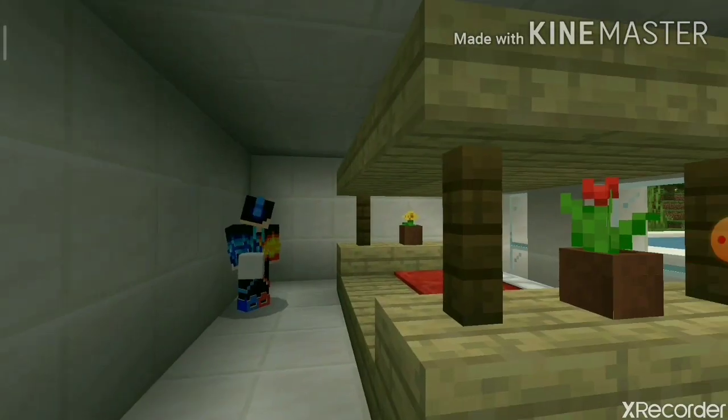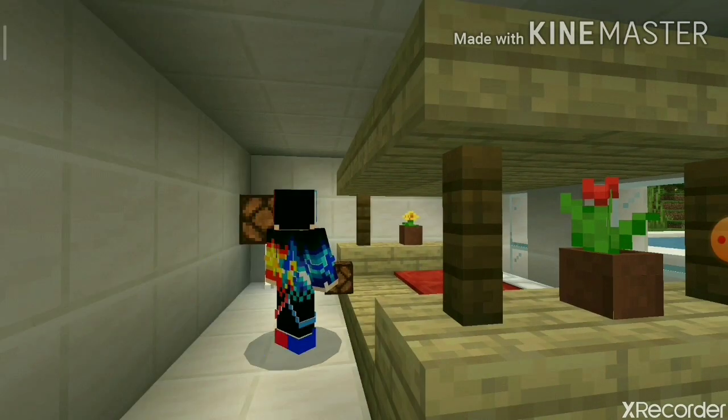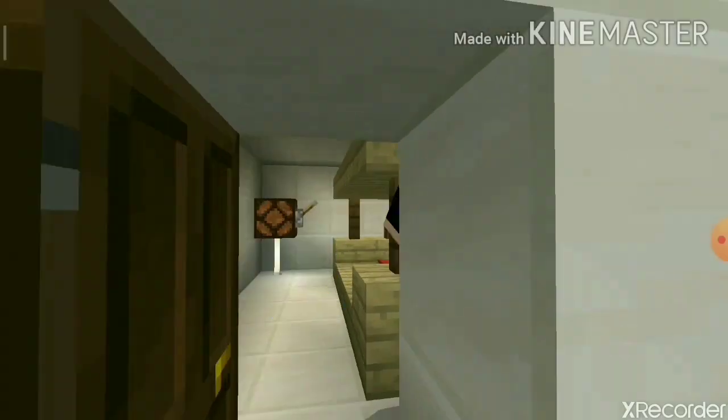We need some light in here, so I cover this place up with quartz — you can even use quartz slabs if you prefer. I prefer quartz because upstairs you're going to do something too. Then I make a normal lantern.